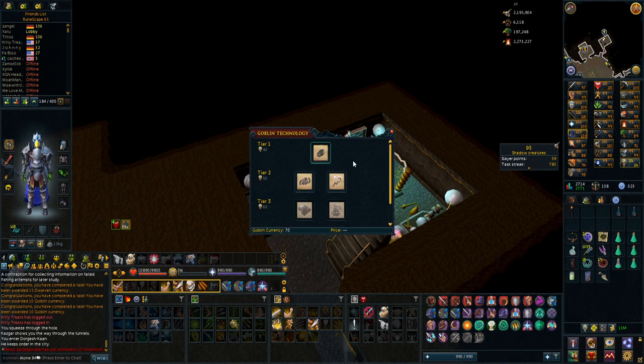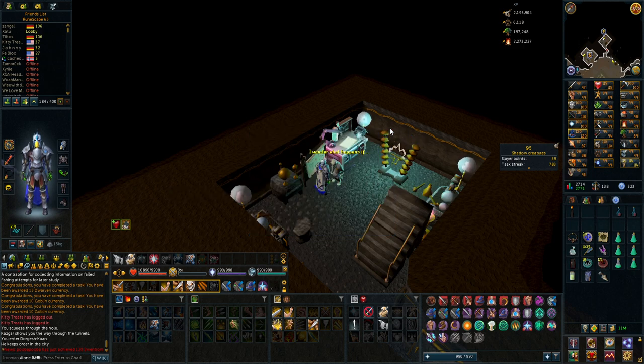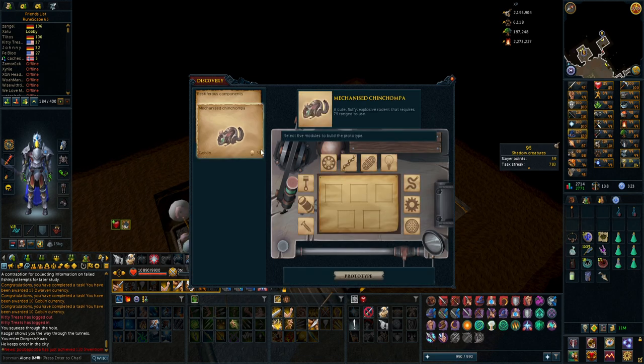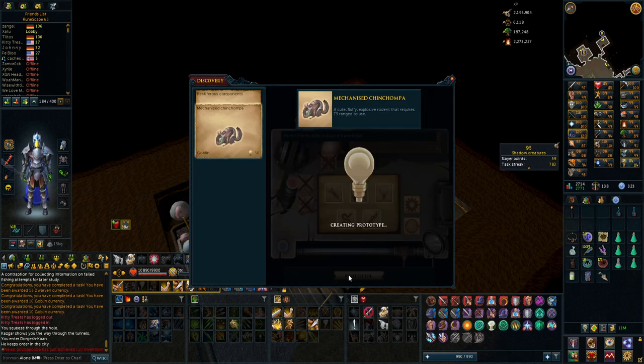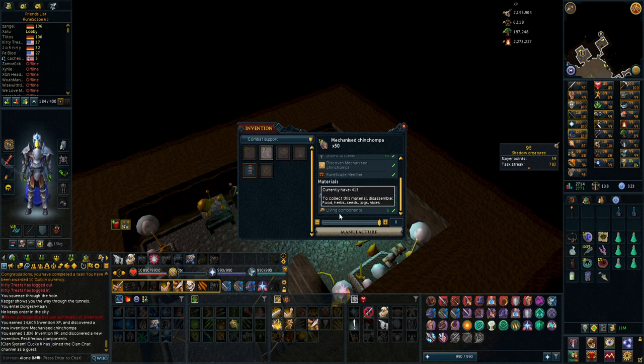A quick update on how it's going with my technology to make the Mechanized Chinchompas — I swapped to Goblin technology now. I'm going to be buying the chinchompa thing, and that's really all I care about right now. I should be able to go to this bench right here and unlock the Mechanized Chinchompas, which are going to be super nice to try out in Shattered Worlds. What you actually need to make these is red chinchompas — so I actually have to go and hunt some. I have plated parts, connector parts, and living components already, so really all I have to do is get red chinchompas.